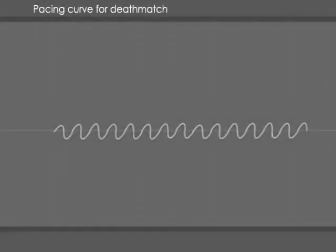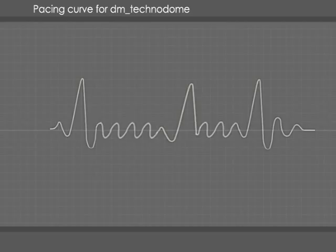A usual pacing curve for deathmatch is very flat. The player's excitement doesn't go up or down very much. She kills a few times and then dies, spawns, kills a few more players, dies again, and so on. Adding an event in the level that radically changes the rules of play and how the players behave on a reward-punish basis creates a much more interesting curve from a pacing perspective. This is of course nothing new.